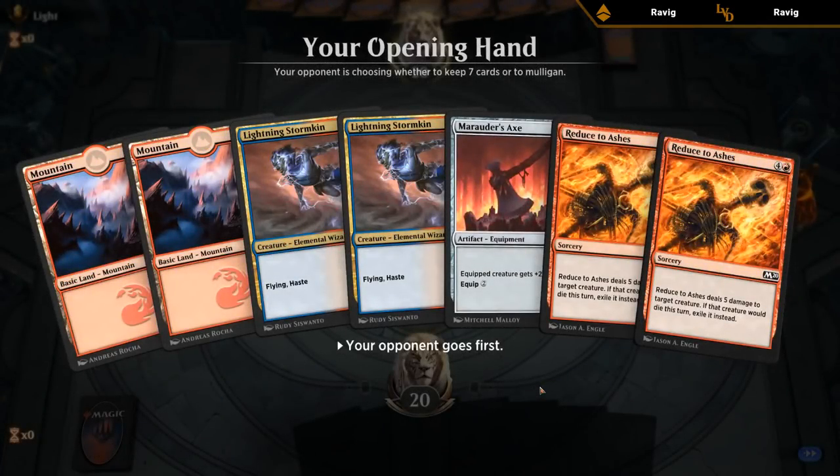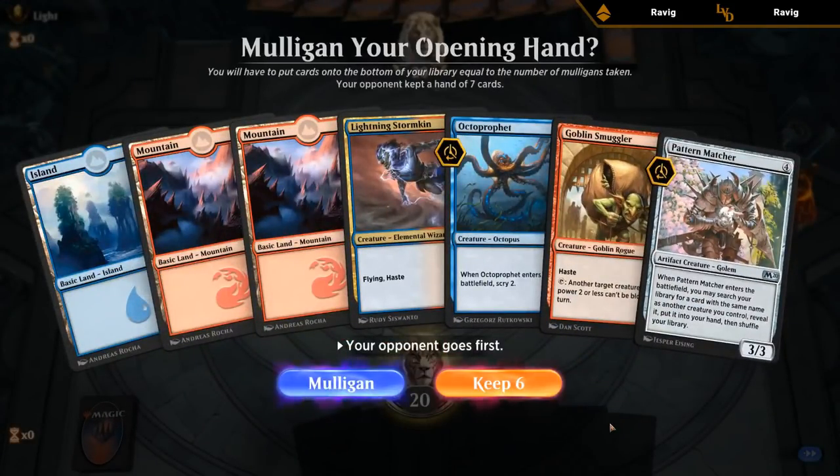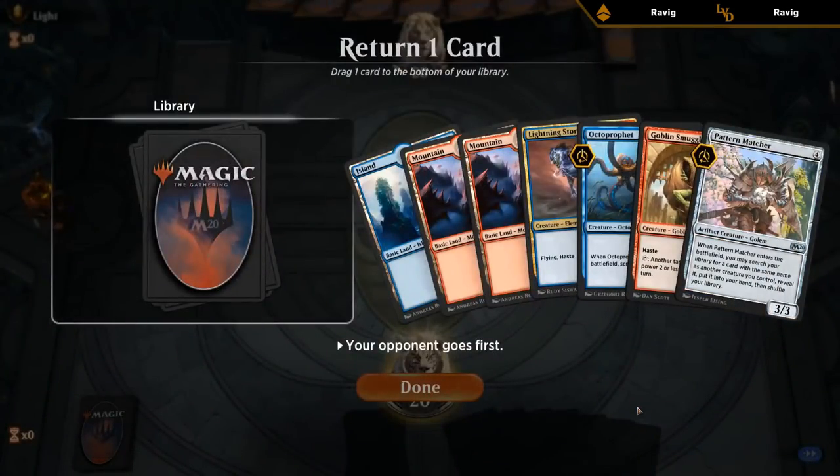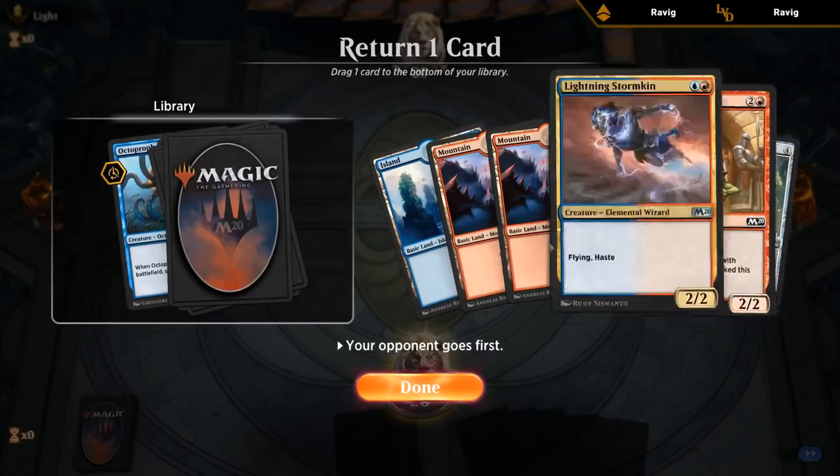We're seeing a little bit of the downside of a low land count in a two-color deck, but we were going to mulligan this hand anyway since we have two five-drops and only two lands. Our deck should mulligan pretty well since we don't need all seven cards to win. This is a perfectly fine keep - which four-drop do we get rid of? Probably the Octoprofit since we can Pattern Match either one of these. We've got a beautiful starting hand - Stormkin into Smuggler into Pattern Matcher.